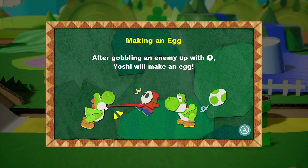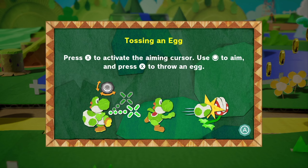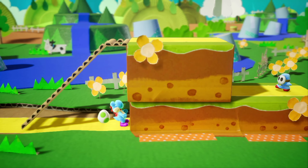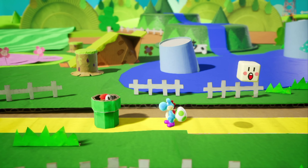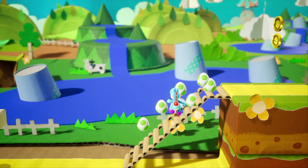Some of the coins are red - I think we're gonna have to collect all of those. Making an egg: after gobbling an enemy up with B, Yoshi will make an egg. Press X to activate the aiming cursor, aim, and then throw an egg. Let's go back this way and get some more Shy Guys. Wonder what the max amount of eggs we can carry is.